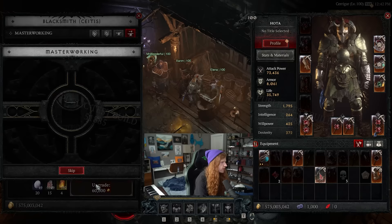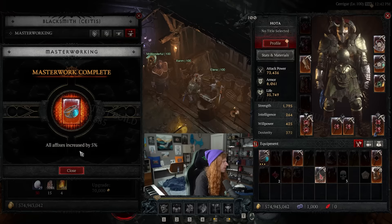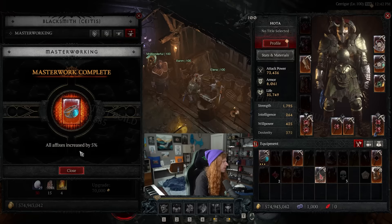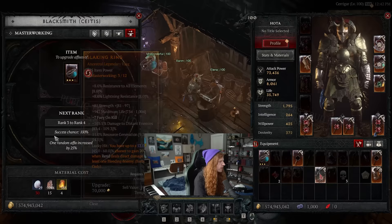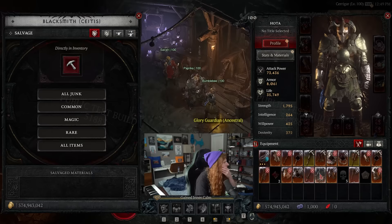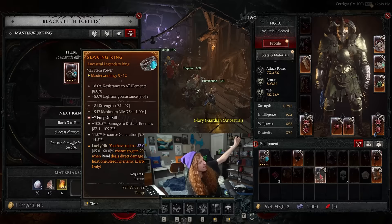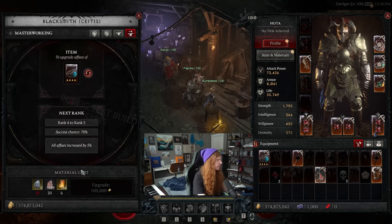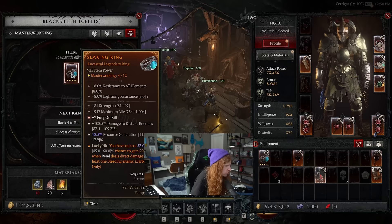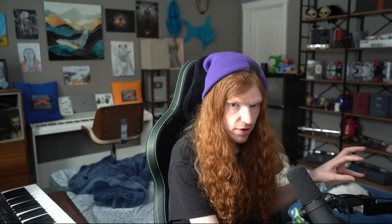Let me show you masterworking. You put the item in, see the stats, click upgrade, and stats go up. All affixes increase by 5% on a normal masterworking rank — fury on killing went from 6 to 7, strength went up, life went up. Then on rank four, one of the stat lines gets a massive upgrade. We hit the button, and a random affix has been upgraded by 25% — in this case, resource generation got a 25% buff, highlighted in blue. That's how masterworking works.